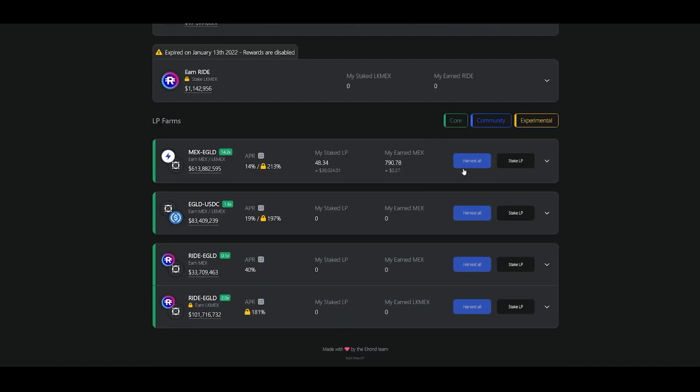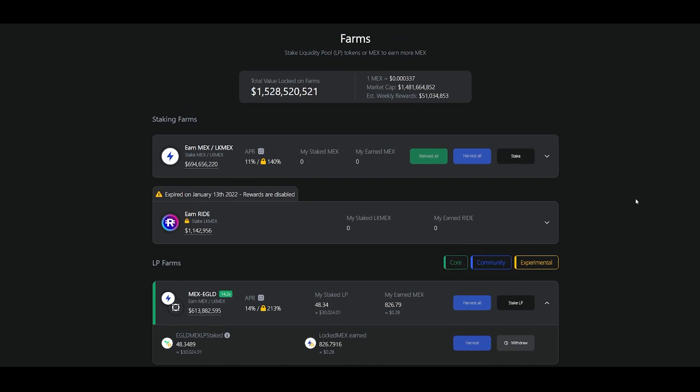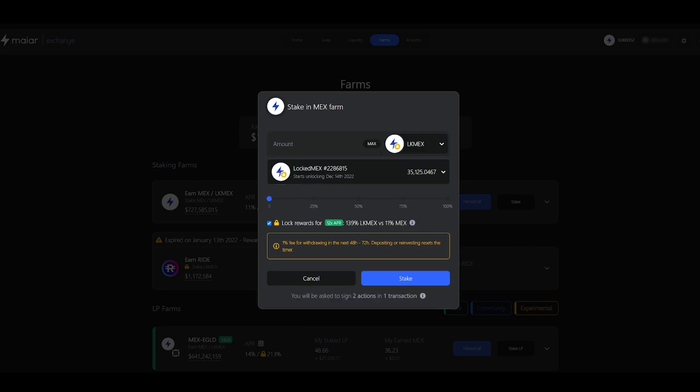But what if you run out of Egold? If this should be the case then you can simply stake your Locked Max that you get as rewards from your farm in the Max farm on the top right. This way you will generate Locked Max as rewards, and even though the APR is a bit lower than it is in the LP farm, staking your rewards is still better than just leaving them to rest.